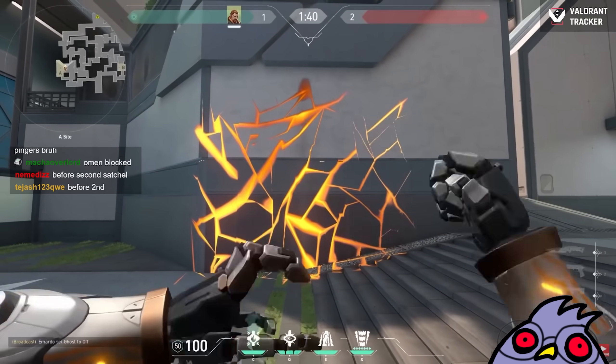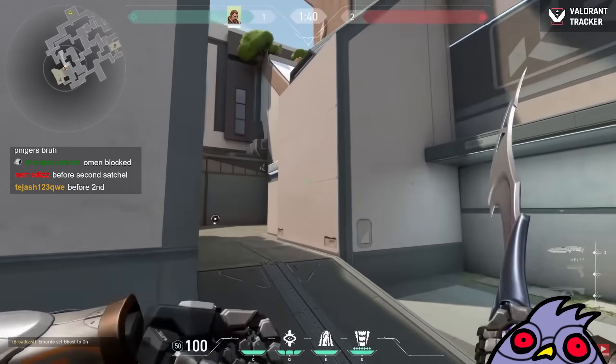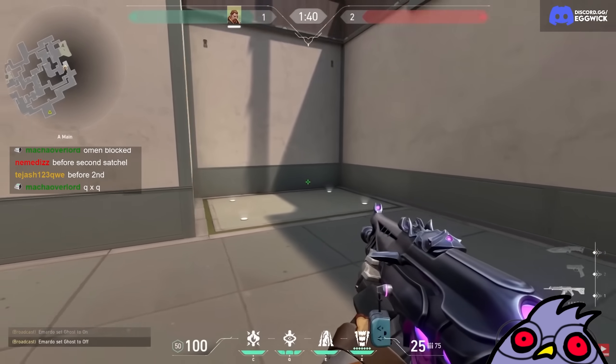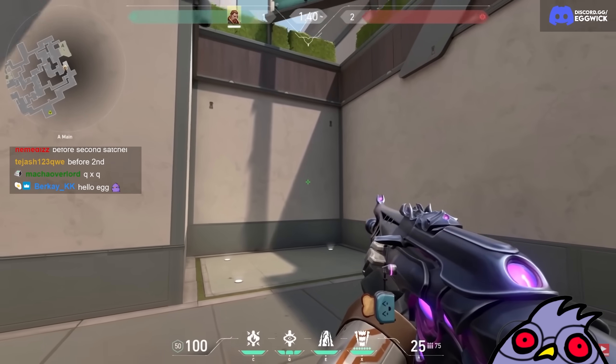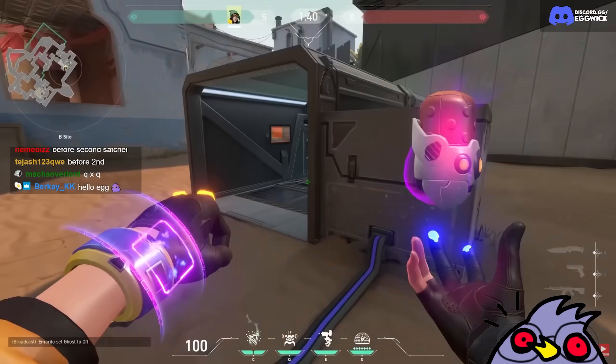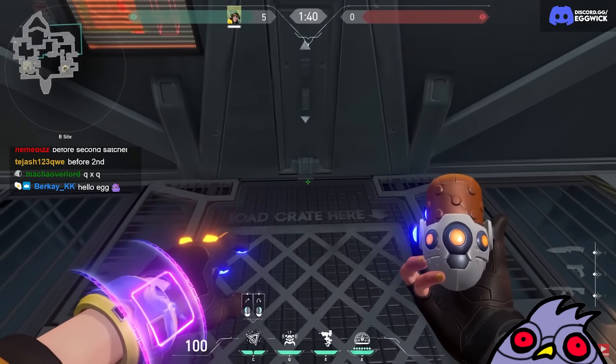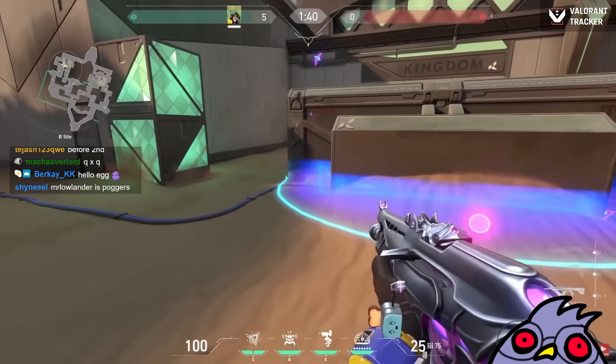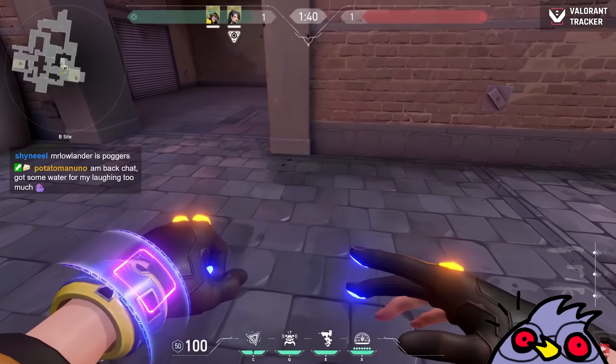A nice combo with Breach is using your E ability and then using your C immediately after. A lot of people want to jump over to that side, but when they are stunned, your C will kill them easy peasy. With Killjoy, you can throw your Nanoswarm in the middle of container — if you activate it, it will hit almost all the plant spots on B-side Bind.